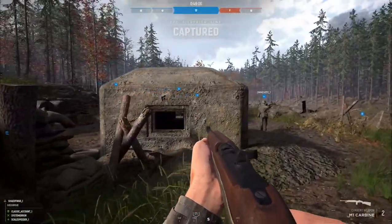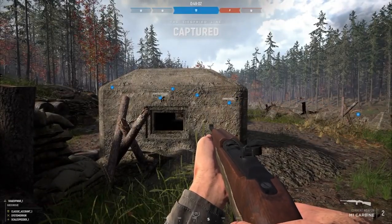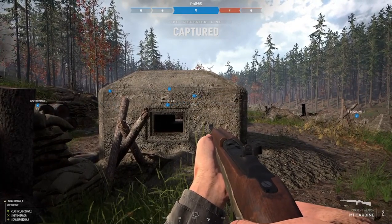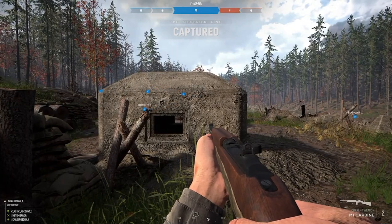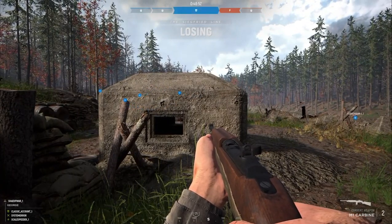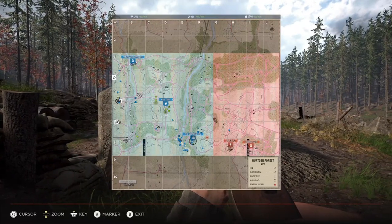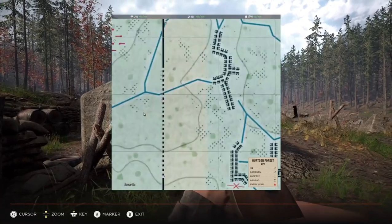You can get to the pause menu with the Start button. To bring up your map, on Xbox press the button with the little squares, and on PlayStation it's the touchpad in the middle of the DualShock. Once you're in the map, use your d-pad to zoom in and out and move around with your right stick.